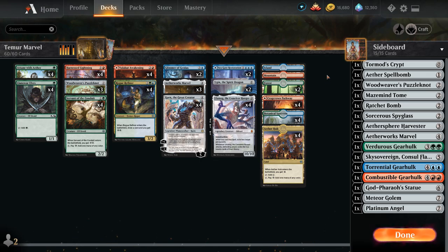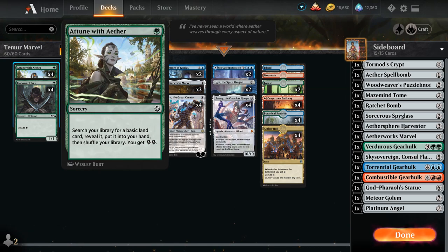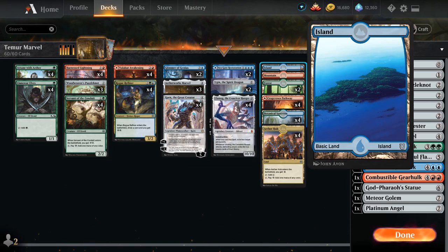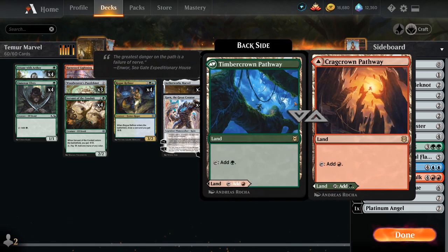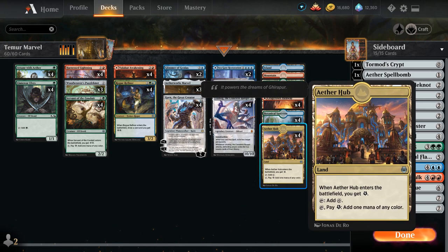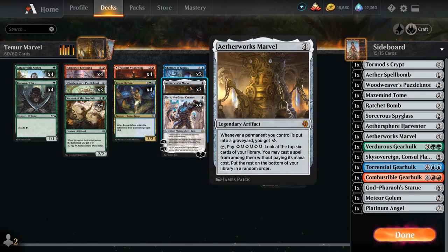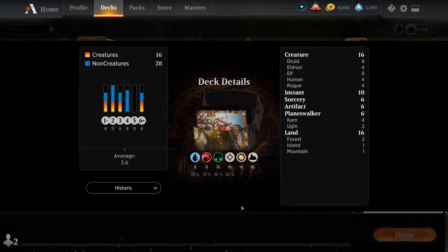For the mana base, we've got six dual-faced cards and four copies of Attune with Aether to find basic lands, plus plenty of mana elves, so we only need sixteen normal lands — one Island, one Mountain, two Forests to search up with Attune, four copies of the green-red pathway, four Botanical Sanctum, and four Aetherhub which also generates one energy when it enters the battlefield. We could also play Fabled Passage which generates energy if sacrificed with a Marvel in play, but we didn't want too many taplands. That's the deck — let's jump into some games!